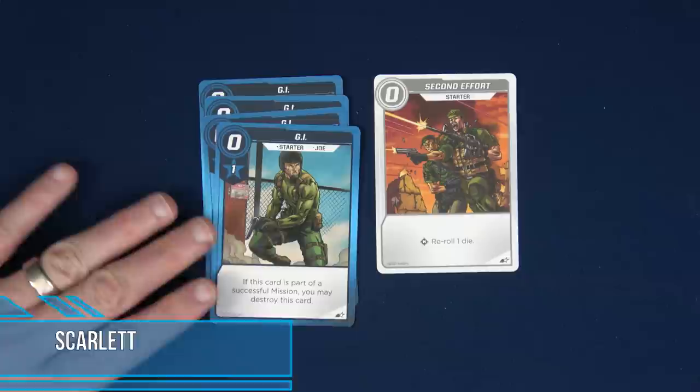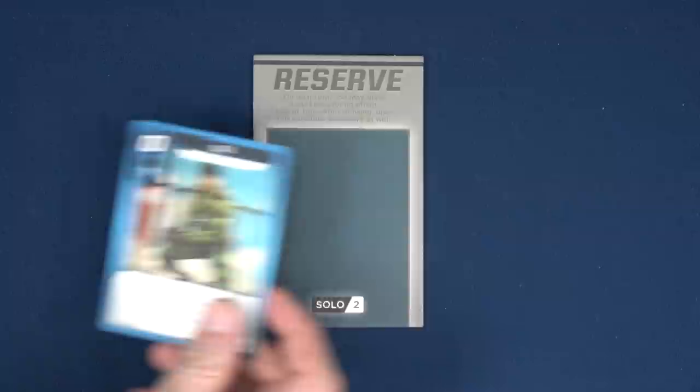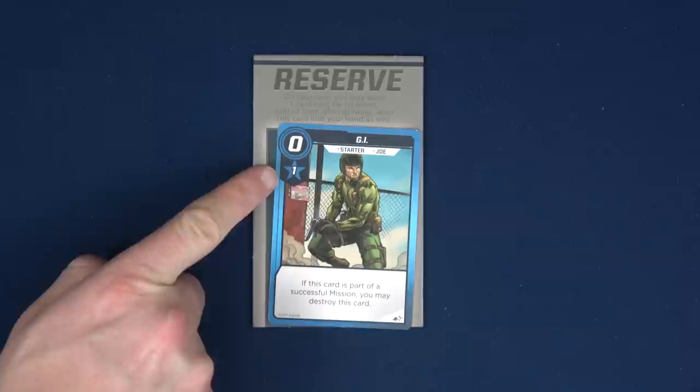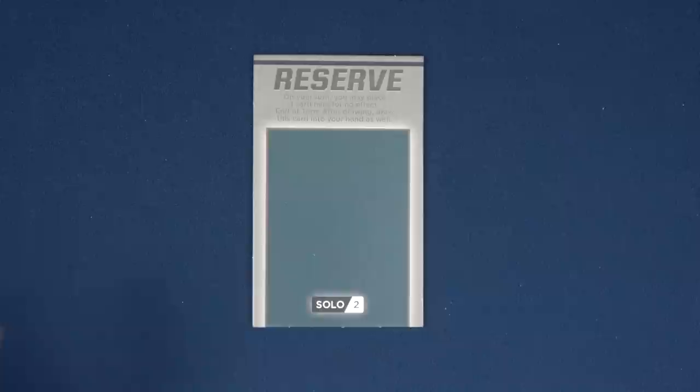Since we are playing a two-player game, we are going to use this reserve board. During your turn, at any point, you can decide you're not going to use a card for that specific turn and set it in the reserve. You don't generate the recruit and you don't get the benefit of the abilities. But then at the end of your turn, when you draw up to your hand size of five, you'll slide this card back into your hand — so your hand size will actually be six. A slight edge at the two-player or solo level.